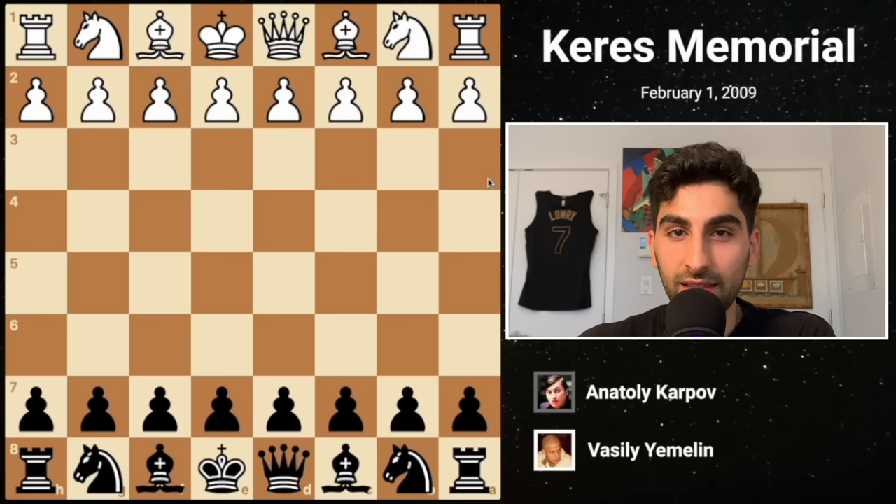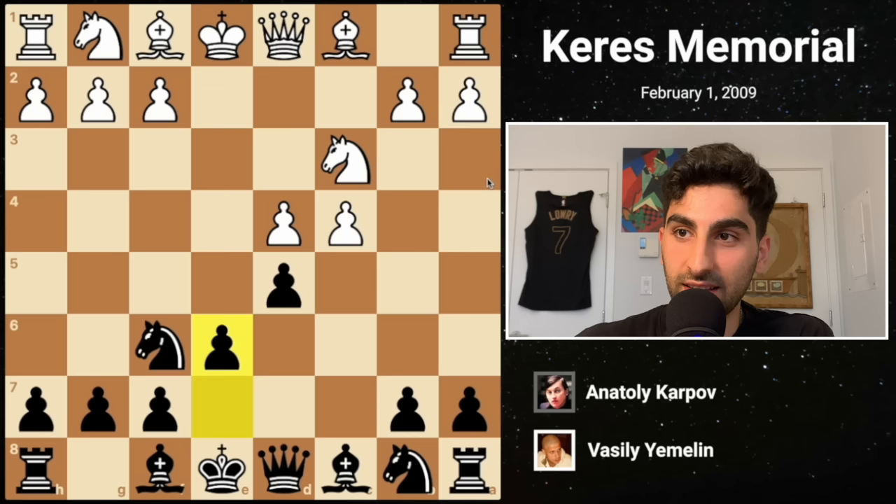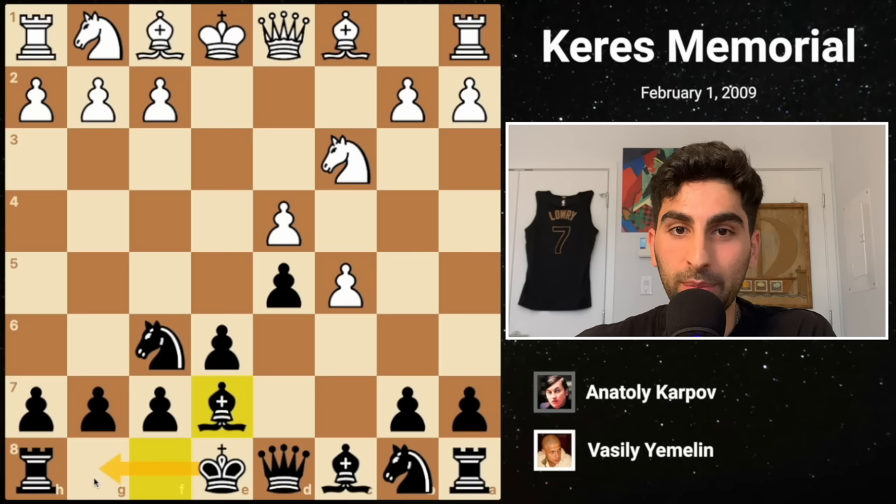This goes to show that even the best of the best can make monumental mistakes. The next challenger is Grandmaster Vasily Yemelin. Just like the last opponent, White chooses to exchange pawns on d5 before unleashing the Panov-Botvinnik attack. Karpov develops the knight, and White does the same. After e6, Black chooses c5. Although this gains space on the queenside, it does alleviate some of the pressure off of Black's center.